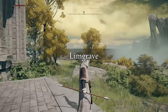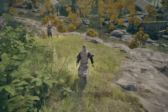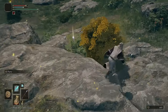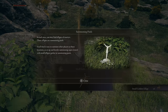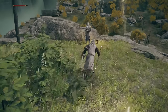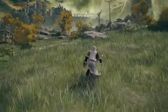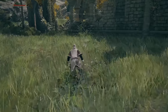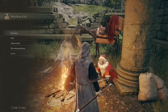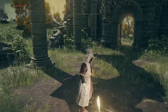Now that we are out here in Limgrave, we are going to grab the first Site of Grace. We are going to grab a lot of Graces in this Starter Guide. Go ahead and grab this Summoning Pool item, and then we are going to make our way over to the Church of Ella, which is directly north of this Grace. This is the Church of Ella, and we will find our Merchant. Grab these Smithing Stones, and then we basically want to buy this crafting kit — it's always just a great first item to get in the game so we can craft all kinds of stuff.